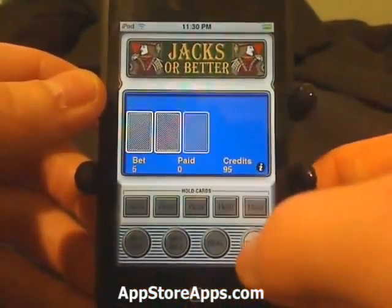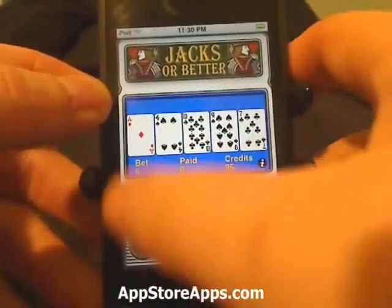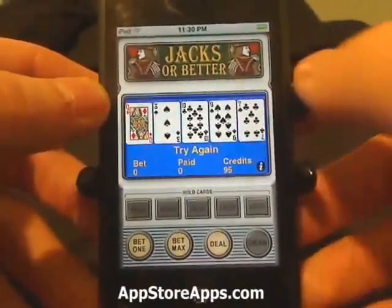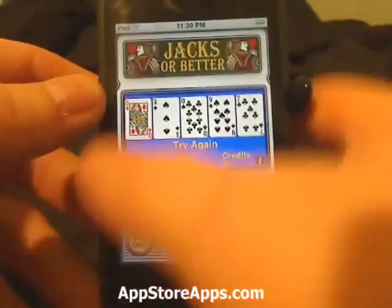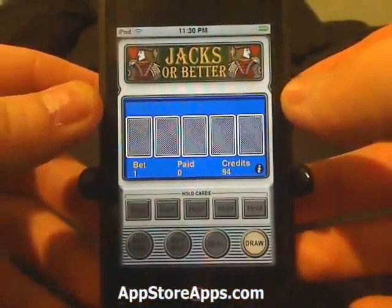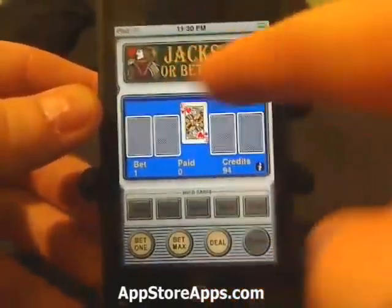We can do our max bet, which will automatically deal the cards out. If we want to hold, we hit the hold button. We can go for a straight, then hit draw to get the new cards. You can also just bet one if you'd like and then hit deal. Hold the king, and of course it is jacks or better.